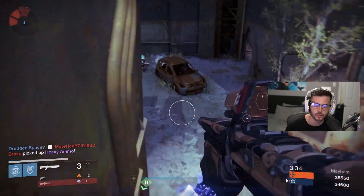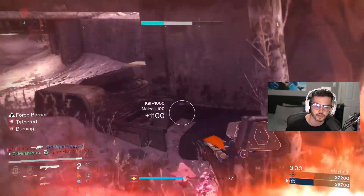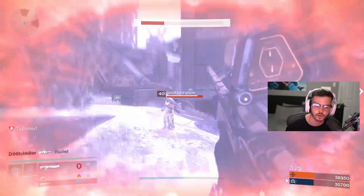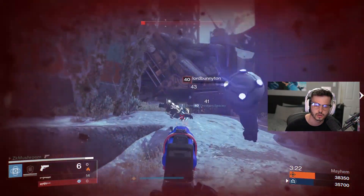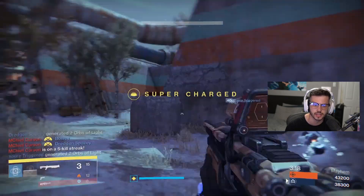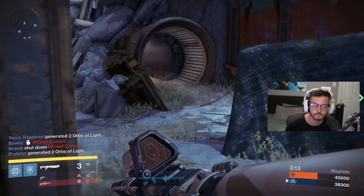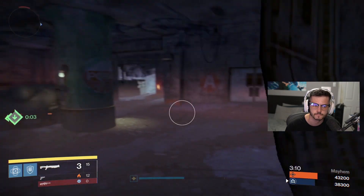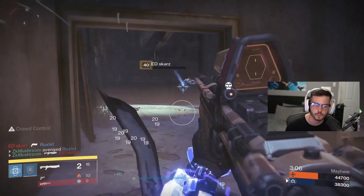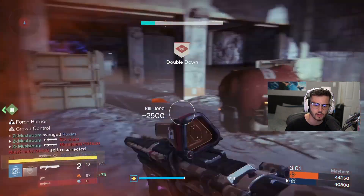I have my overshield again if I can get a kill. How am I still alive? I basically gave him the kill and he still traded with me. A little flank — bam! Kind of maps it doesn't do bad. He self-rezzed.